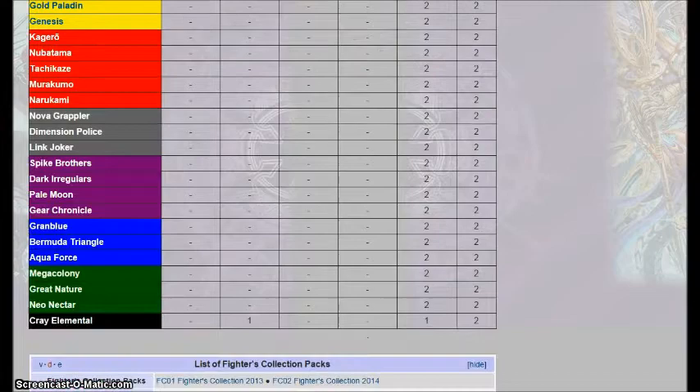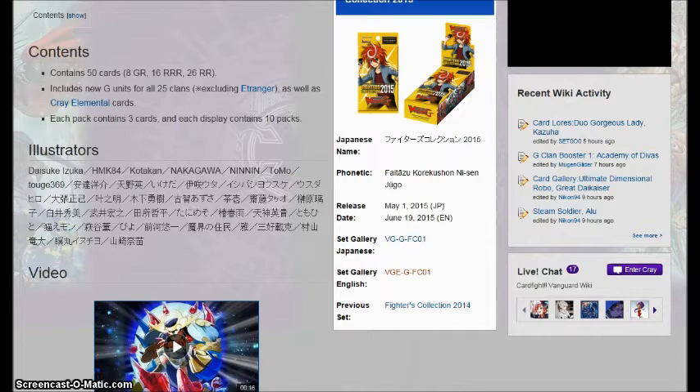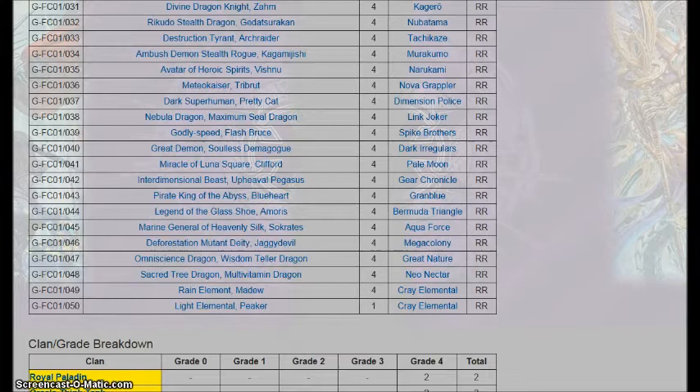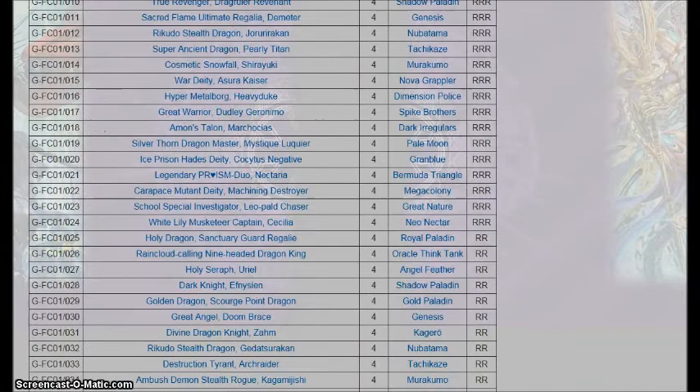Honestly I think this is an amazing set. It's not very often we actually have a good set that just gives everything something. Fighter Collection usually tries to do that but the last couple Fighter Collections have been bad, usually with one or two chase cards and that's it. This time around everything is rather helpful as every clan in here gets not one but two strides, and that's something a lot of clans have just been needing.